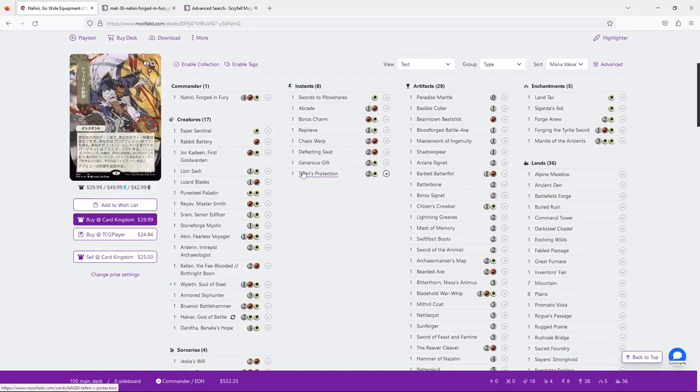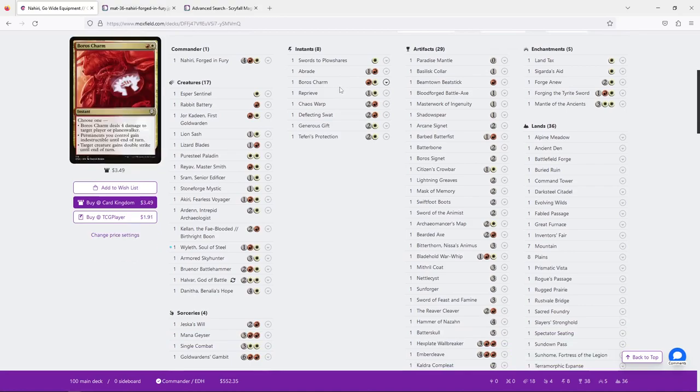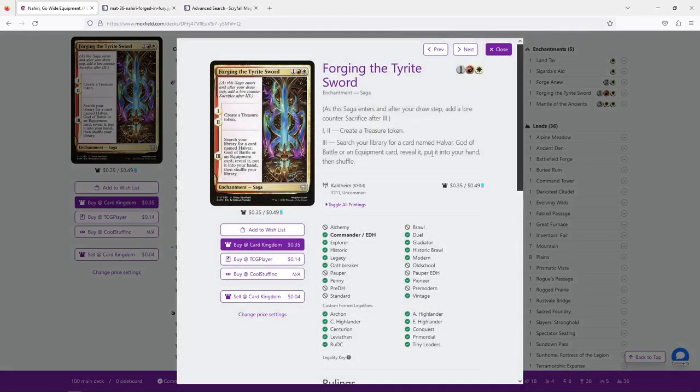Looking at instants, I'm generally very happy — no problems there. For enchantments, I'm also generally happy, though if we're limiting tutors, I'd rather have Fighter's Class than Forging the Tyrite Sword, because Fighter's Class is just better. Forging the Tyrite Sword gives ramp via treasure tokens, which I appreciate, but your deck has a different relationship with ramp — all your equipment ramp you into your commander, who then ramps into more equipment. I think there's some merit to the treasure token, but Fighter's Class is much better.